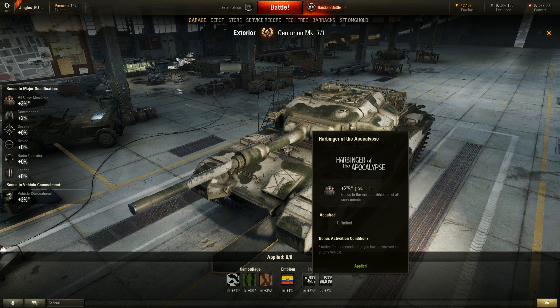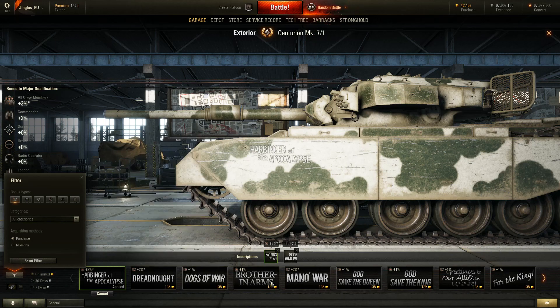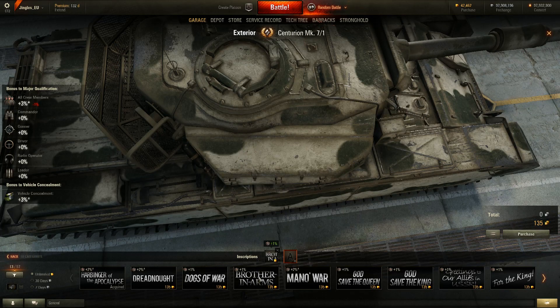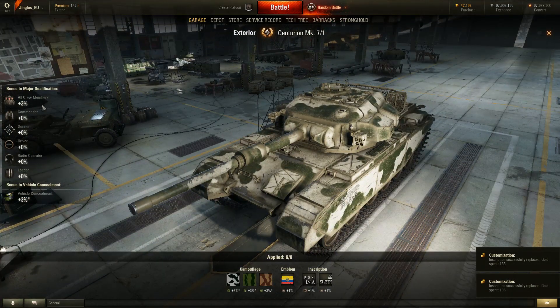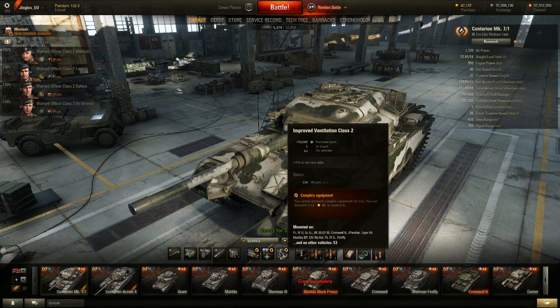You can choose bonuses that are active all the time, but if you want a 2% bonus, conditions are attached. If you want the 1% bonus that's always active, you can go for Brothers in Arms. Filtering by all crew members and picking only unconditional bonuses — like God Save the Queen — we end up with 3% to all crew members and 3% to all camo. This is a lot like having an extra equipment slot. For comparison, Improved Ventilation Class 2 costs around half a million credits and gives 5% to all crew skills — so 3% isn't too different. But here's the rub: the Centurion Mark VII has only one emblem slot, while the E50 has two, meaning with the E50 you could get a 4% bonus to all crew members — almost as good as Improved Ventilation.